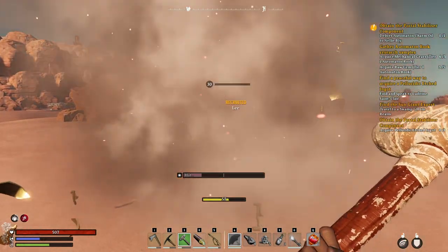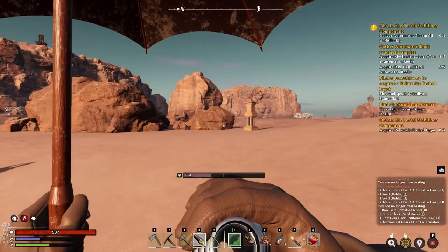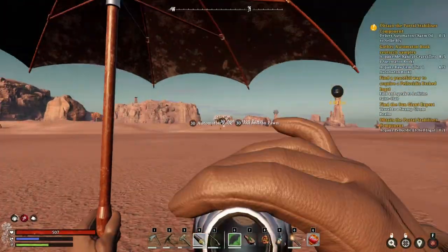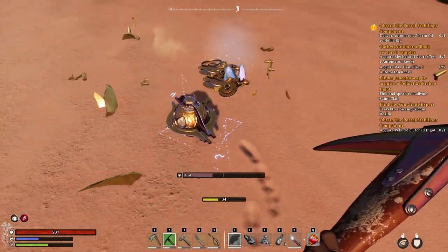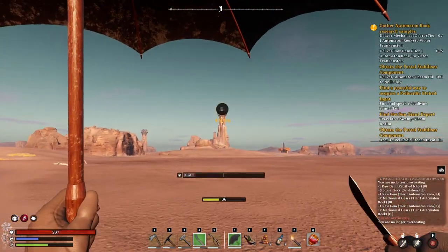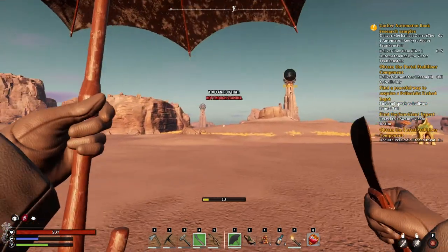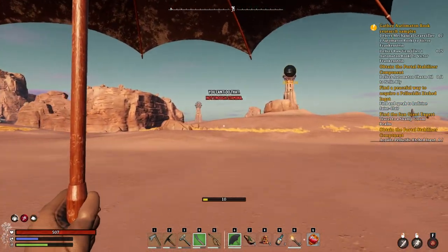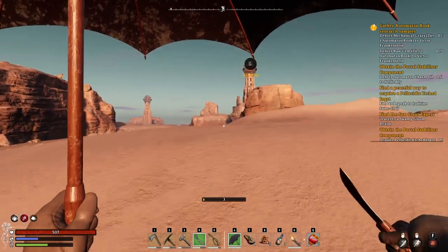Finally! Just one more. Many months later. There's more rook here. Finally I got it. We just have to go back to Frankenstein, unlock the recipe. Even though you get the oil just by killing those automations, it's still better to get the quest done, because you get the recipe to make those items to acquire those without farming this.